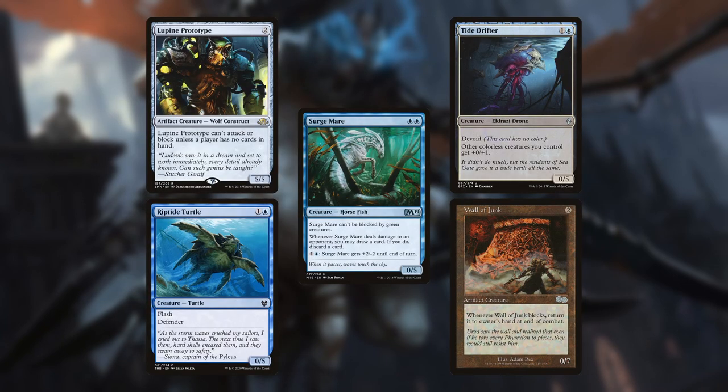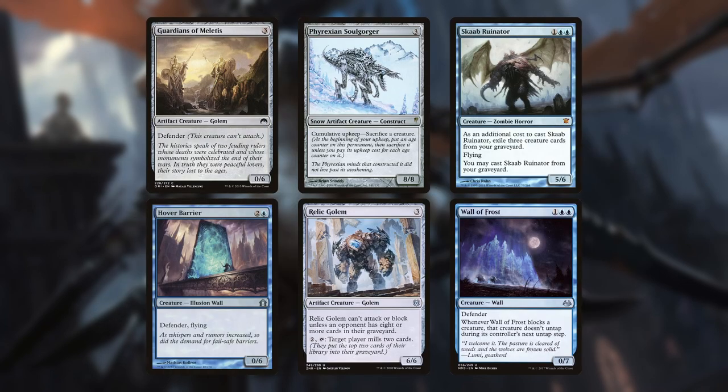Looking at our 2 mana creatures — or 3 if you're counting Jerolf's activation cost — we have Lupine Prototype, Riptide Turtle, Surgemare, Tide Drifter, and Wall of Junk. That Wall of Junk is simply beautiful. On to the 3 mana high-toughness creatures: Guardians of Meletus, Hover Barrier, Phyrexian Soulgorger, Relic Golem, Scab Runator, and Wall of Frost.